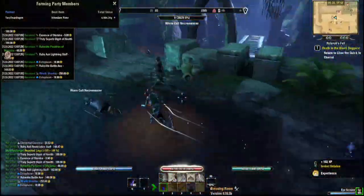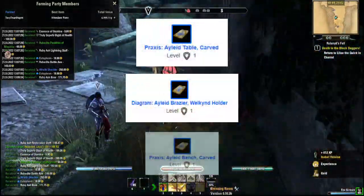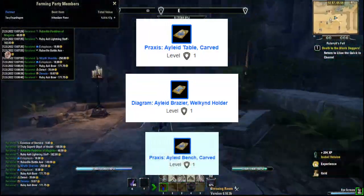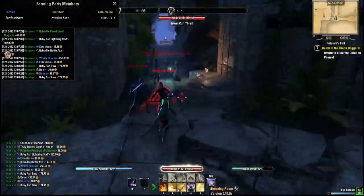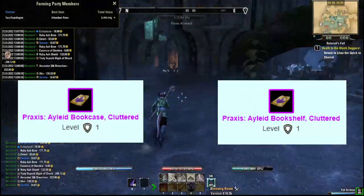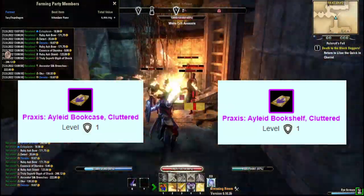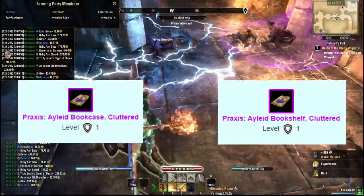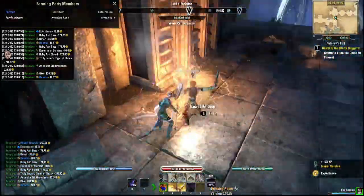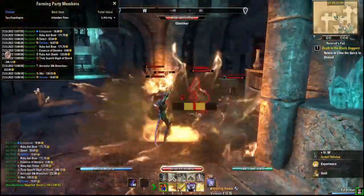The different types of plans you can get include the Aileid Table, Aileid Brazier, Aileid Welcome Holder, and Aileid Bench — those are the three different blue plans. The real money comes in with the purple plans: the Aileid Bookcase Cluttered and the Aileid Bookshelf Cluttered. There is a third purple plan, the Aileid Brazier, but it is so rare there isn't even one for sale on Tamriel Trade Center right now, so it won't be covered here.